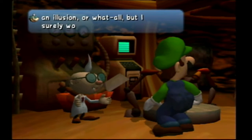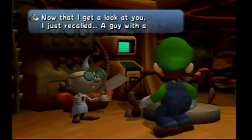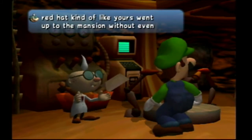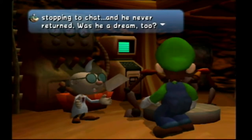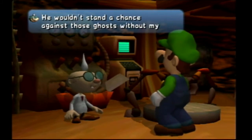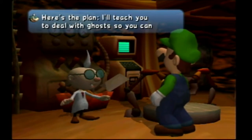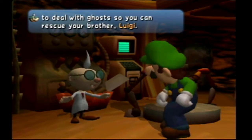I don't know if it's a dream or illusion or what, but surely you wouldn't be happy winning a haunted house. I just recalled a red guy with a red hat, kind of like yours, who went into the mansion without stopping to chat. And he never returned. Was he a dream too? No - that guy was your brother? Oh no, he wasn't a scam. He wouldn't stand a chance against those ghosts without my help. You have to go after him. Here's the plan: I'll teach you to deal with ghosts so you can rescue your brother, Luigi.